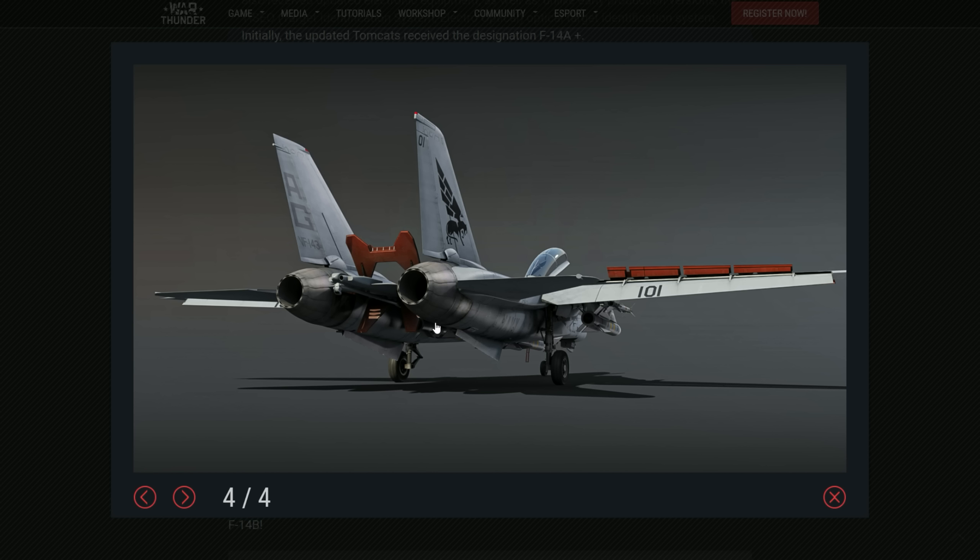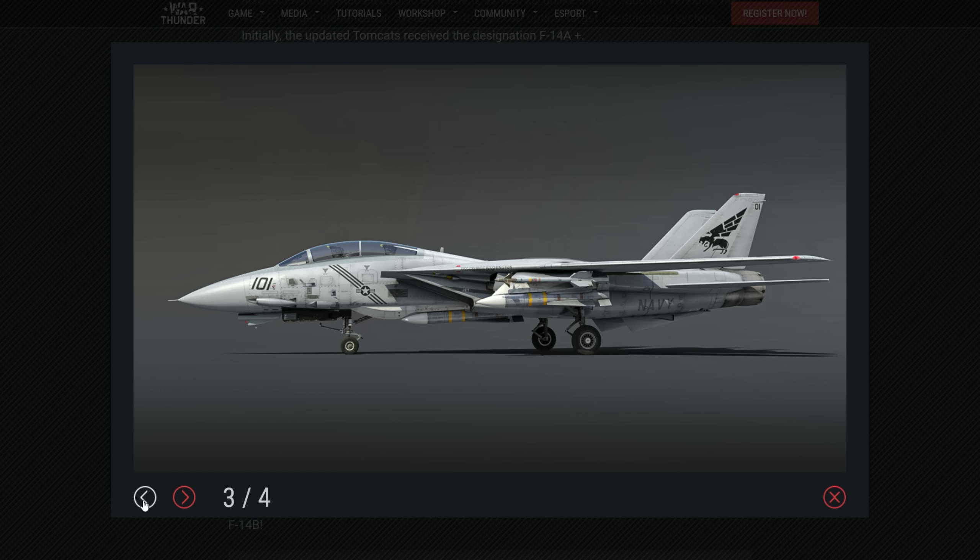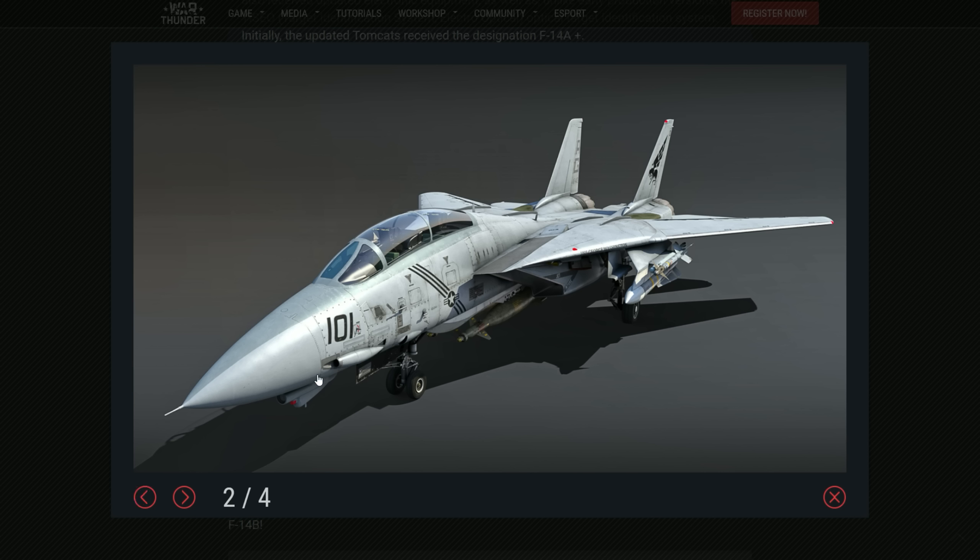This will be the big difference between the A and the B. It was initially named the A Plus as well, so if you hear that name, remember that it is a B. From 1987 until 1992 it was called the A Plus, and later it was renamed the B. The main problem with the A was the engines — very underpowered, and on top of that the reliability of those engines, compressor stalls in real life, and other problems like that kind of doomed that engine to be substituted.